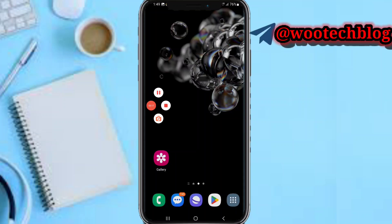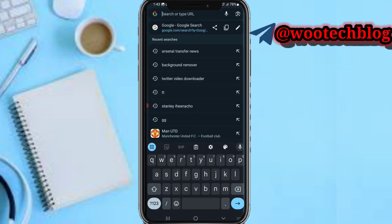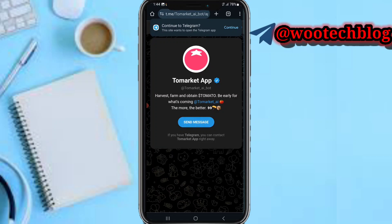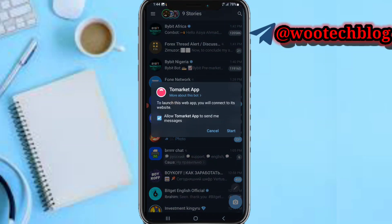Now let's proceed. First, head over to the description of this video, then tap on the link over here. Tap on this link and you'll be brought to this page. Now just tap on 'Continue to Telegram' or tap on 'Send Message'. Let's tap on 'Send Message' to launch this.